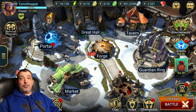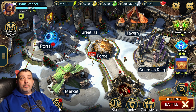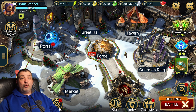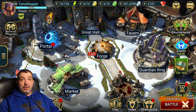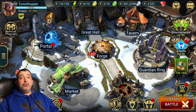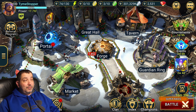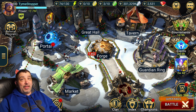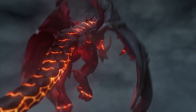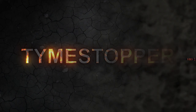What is going on guys, TymeStopper here coming back at you with another Raid Shadow Legends video. In this video we are going to be talking about Sethalia versus the Sand Devil, and she can solo it and farm food at the same time. That's right - the most efficient farming we have found so far, and it's easy to build, crazy easy actually. Without further ado, let's jump into the video.